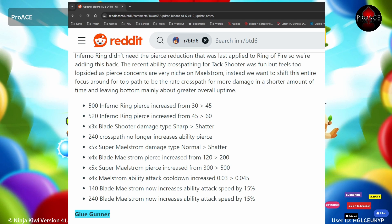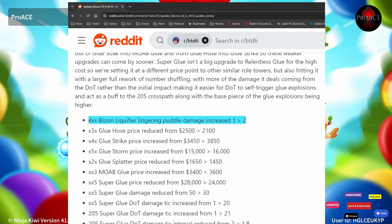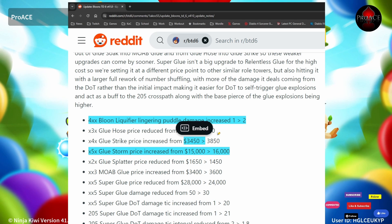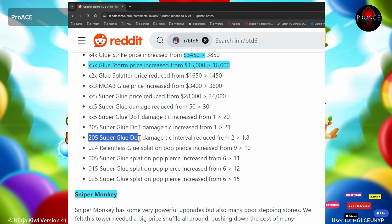The Super Maelstrom goes from damage type normal to shatter. The Glue Gunner — they feel the Gloom Liquefier is not a great save-up into Gloom Solver, so they're making the 4XX better by increasing the damage puddles from 1 to 2, with a lot of price changes. The XX5 Super Glue damage tick increased from 1 to 20; the 205 from 1 to 21; and 205 damage tick interval reduced from 2 to 1.8. They've tried to make the 205 path a lot better.